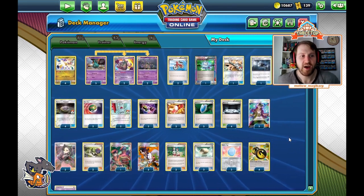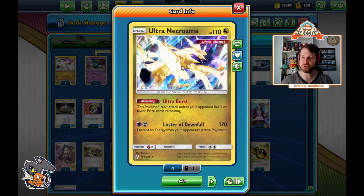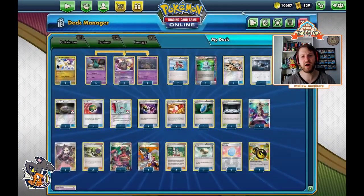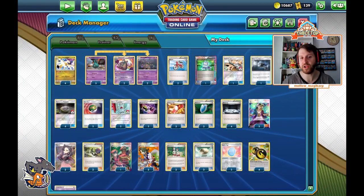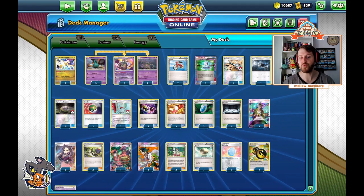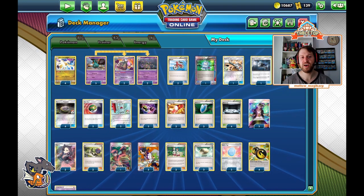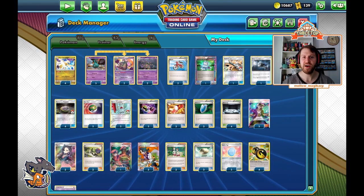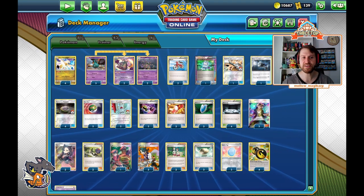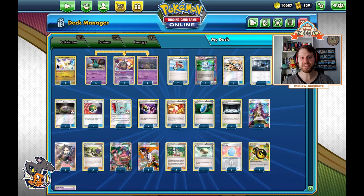So that's the main strategy of the deck. Early game: start punching stuff in the face — go Silent Lab, Double Dragon Energy. Because we're a single prize deck, you can give up the first prize, even two prizes, and still win the game. So if you have a rough early game it's not a big deal.